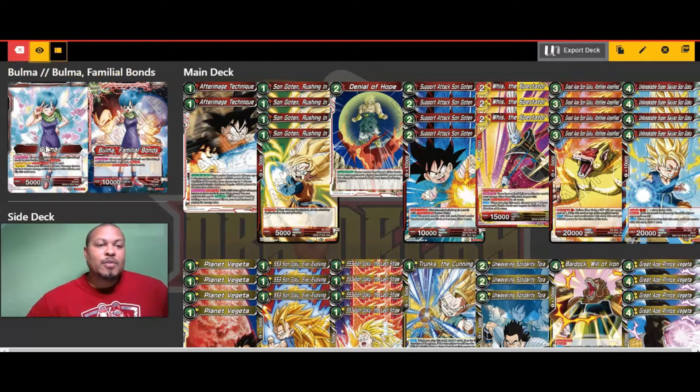So let's go ahead and look at the deck. First of all, we've got our leader, Bulma. She's got an ability where she's going to give all Saints and Earthlings blocker in the battle area. On her unawakened side, she has a once per turn effect where she can draw one card, giving you hand control. When your life is down to four or less, you're going to restand two energy and flip this card over to her awakened side — Bulma Familial Bonds.